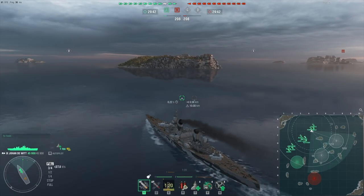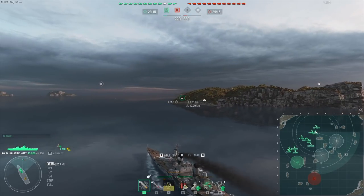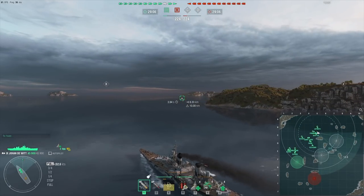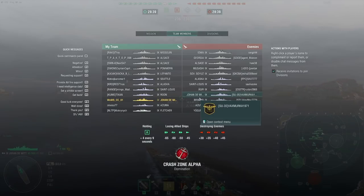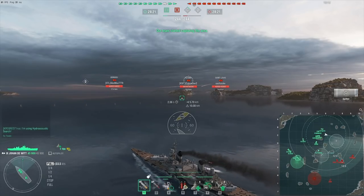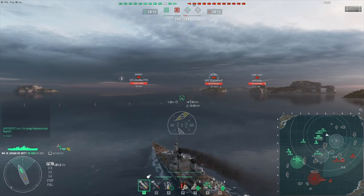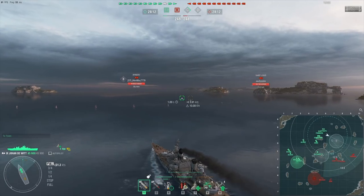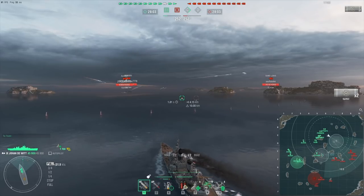Time for game two. The first one had my airstrikes be extremely successful — this time we'll have a lot less luck with it. This is a match with a single destroyer, a Fletcher, and no aircraft carriers. I decide to go for the cap zone because I am a fairly stealthy cruiser. The only ships that could potentially threaten me are the Yugumo, the Brindisi because she has a smokescreen, and the enemy Johan de Witt since we share a concealment. Everything else I should be able to outspot, so I should be fairly safe heading into the cap.